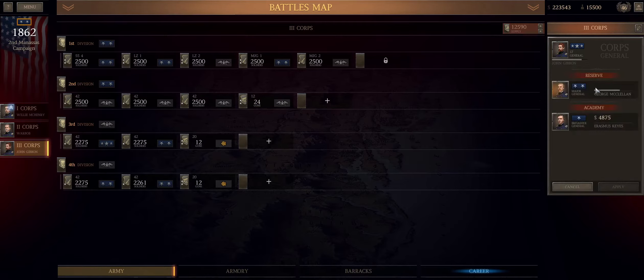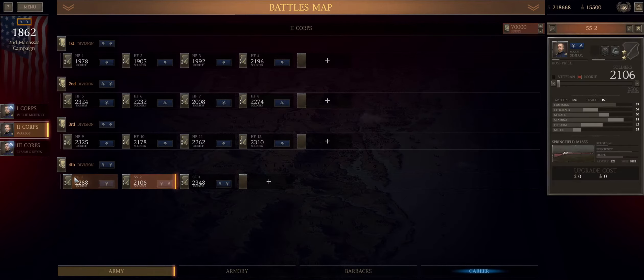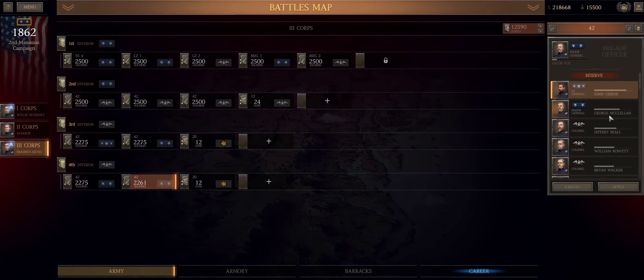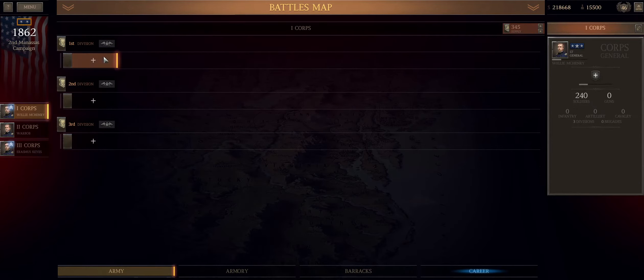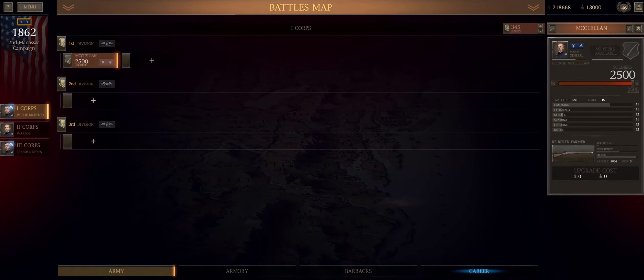Go ahead and replace this guy. We'll just grab a base breeder general — that's fine. Now I need to make a two-star. We'll grab one of these guys, maybe this one, and then add some experience to it.